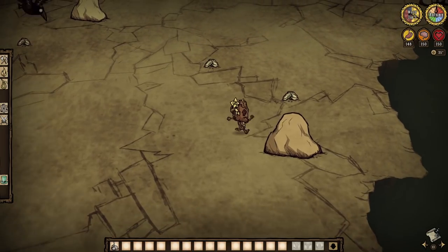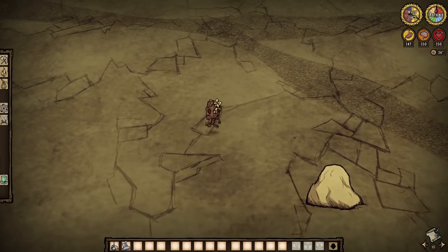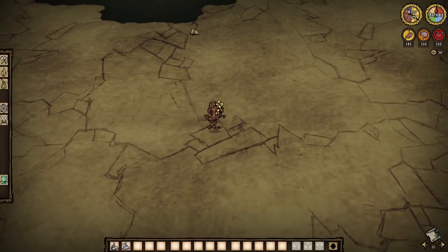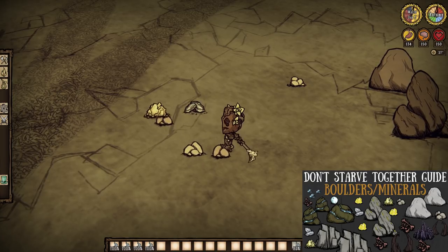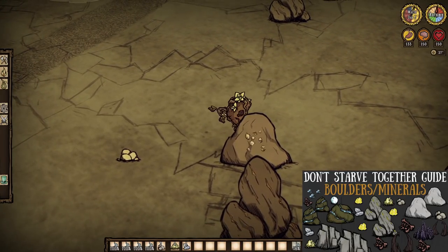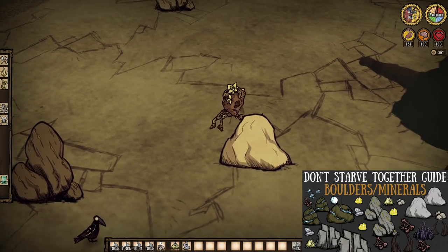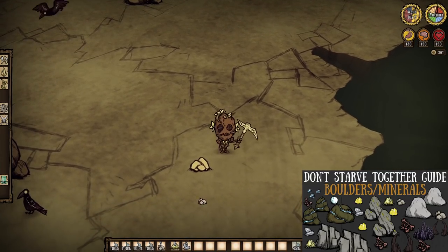Now let us start picking apart the Rocky Lands itself bit by bit. Rocky Lands usually offer us rocks and flint for free, as minerals can just be found dotted on the ground all over the place. And this is great for some quick early game tools if you can find the place. The biome is home to two types of boulders: normal ones and gold veins. Normal boulders drop three rocks guaranteed, one flint with a 60% chance to provide another, and one niter with a 25% chance to drop an extra.